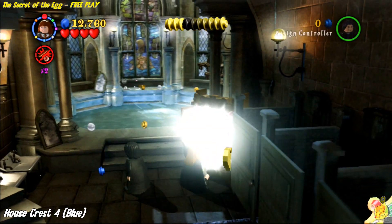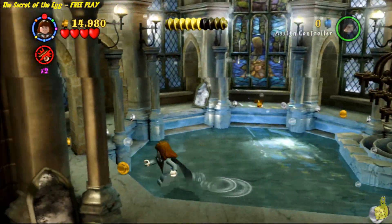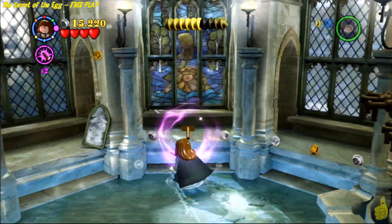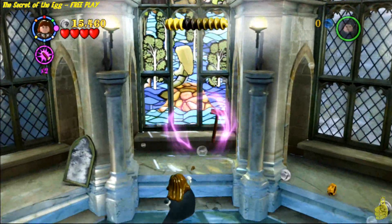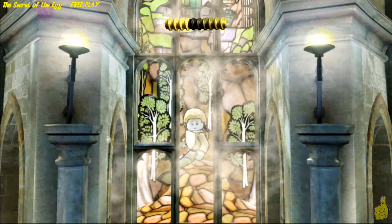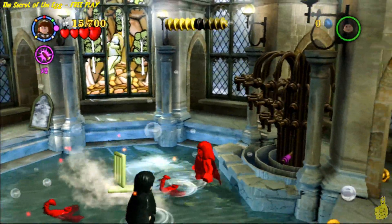There is a bookcase on the right-hand side before entering the sauna or spa area. We'll use Hermione on it and get the fourth and final house crest. That's all of the collectibles for this level. If you were here for the collectibles, thank you very much — you're welcome to leave and move on to the next one. You can even hit start and go to the save and exit option and move on out.